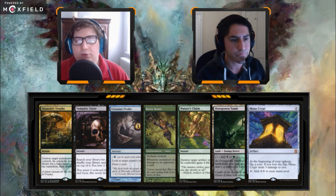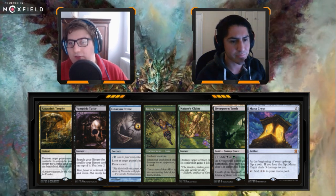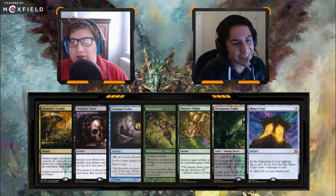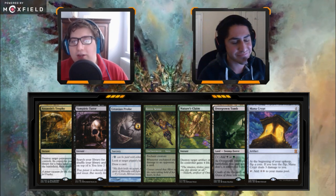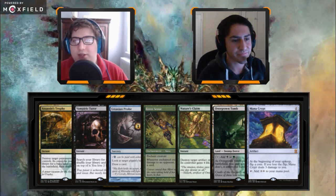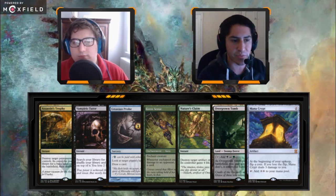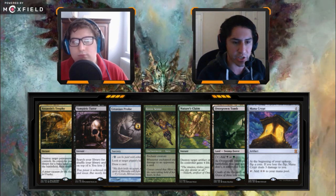Even better if you hit a land off the top — it has to tap for green, red, or black. If you draw a land next turn, you don't actually lose a draw because Vampiric Tutor and Gitaxian Probe are a little combo. If you draw a land off the top two cards of your deck on turn two, you can just play Vile Smasher and Keen Sense and now you have the card advantage engine that the deck is built around. That's a pretty good way to start out the game.